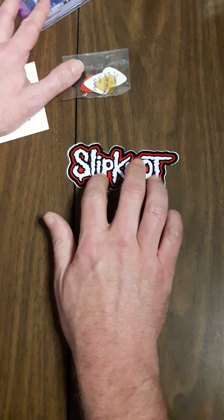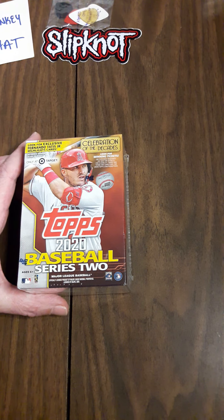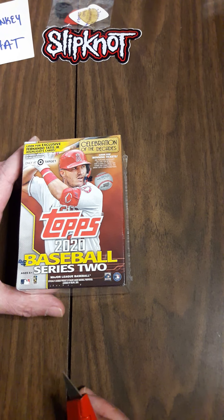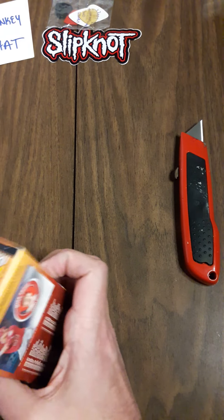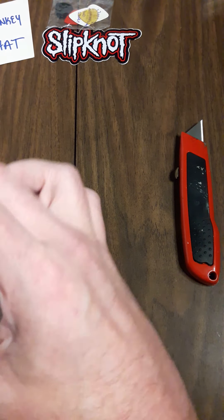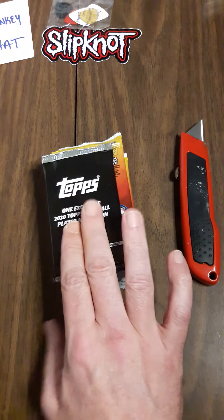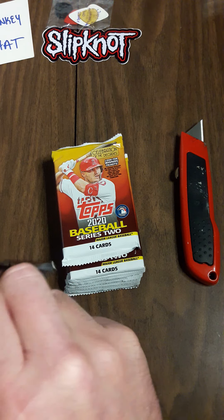He also gave me this awesome Slipknot sticker. But today I'm opening my first Series 2 Topps Baseball, and from what I've seen, except for the Luis Robert, this will probably be my last box I'm gonna open here. We'll just get right into this and make it a quick video. You can get two different Luis Roberts — the base card and the insert medallion. It opened up pretty easily so let's start with the first pack, which is the medallion.